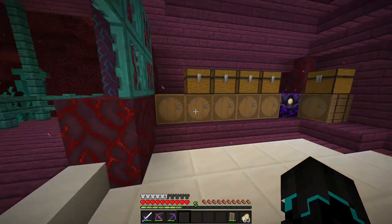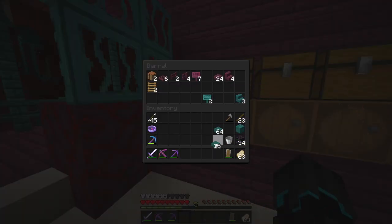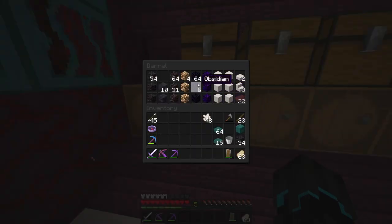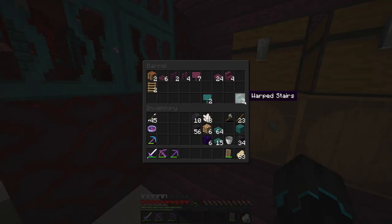Now I need to pick a few blocks for the construction — I want warped slabs right here. I don't have a whole lot of quartz but I'm going to take this and hope I can get some more. I should also probably get enough for a respawn anchor just in case, because it is going to be a little bit dangerous. I'm going to bring all my glowstone basically, and I think I want all of this blackstone — we can always get more.